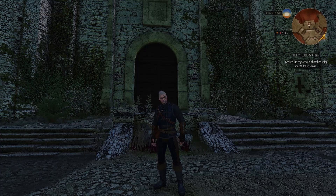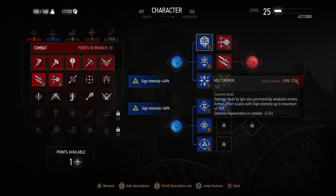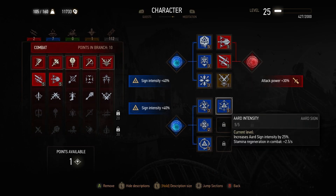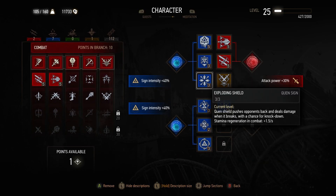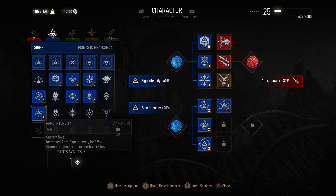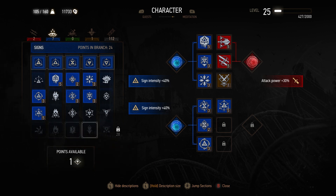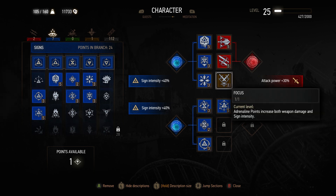Hello, and welcome back to The Witcher. We're going to go and do The Witcher's Forge, but before we do that, we need to level up one of our abilities. We are all up on Witcher abilities. We need to put more into signs, because I really think that Ard doing damage is going to be insanely good for us. Not sure about Adrenaline Points — that one's okay.